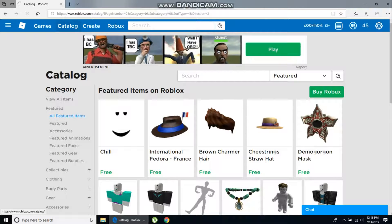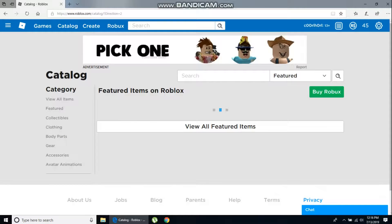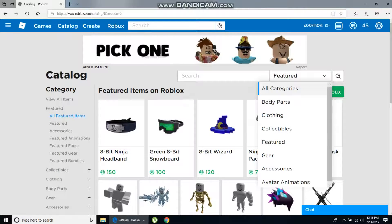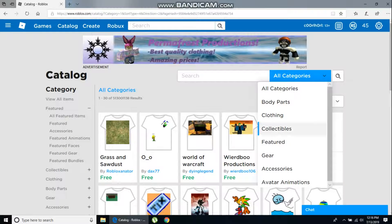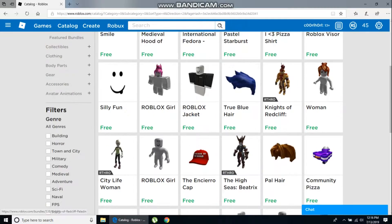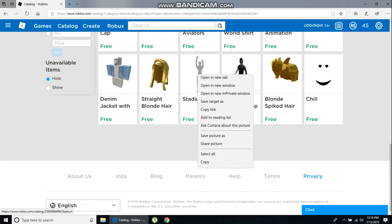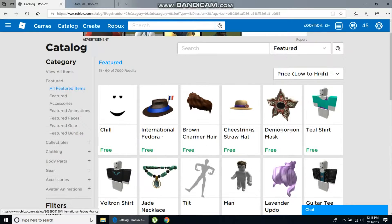When you are at the catalog button, go from Featured and click All Categories. Then go Relevance Low to High — the t-shirt shows up but that's not what we want. So click on Featured, and then Relevance Low to High. As you can see, the first one is the Stadium, the second one is the Salute, and the third one is the Tilt.